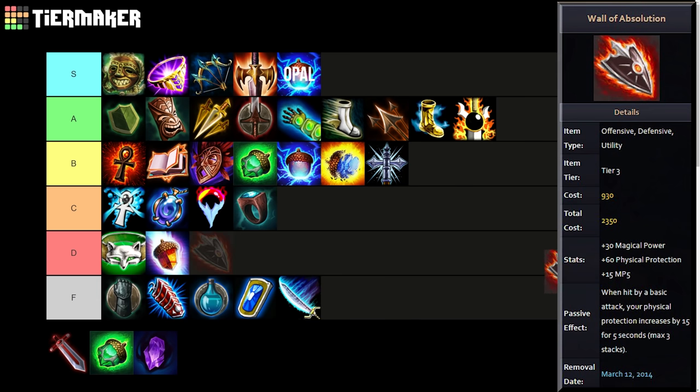Wall of Absolution is similar to Dynasty Plate Helm — it had protections, power, a little mana regen, and when hit by a basic attack your physical protection increases by 15 for five seconds, max three stacks. With full stacks this item gave 105 physical protection, which I believe is the highest physical protection we've ever seen from a single item. It's not terrible, but a very specific application — you need to be hit by basic attacks to get that 105 protections, otherwise it's just 60, so you're really only looking at dealing with hunters. You'd probably be better off going Frostbound Hammer or Witchblade. I'll put it in C to A — niche application but not great.